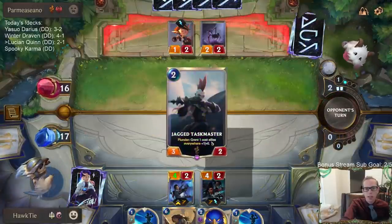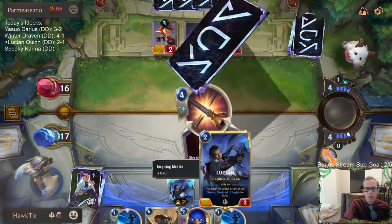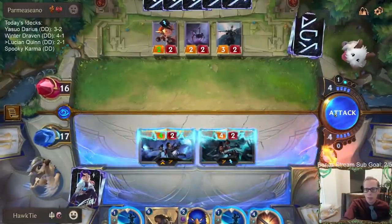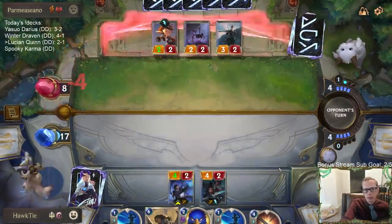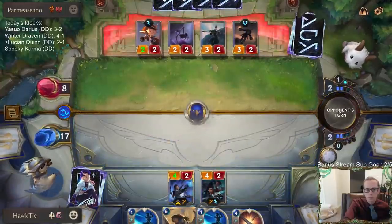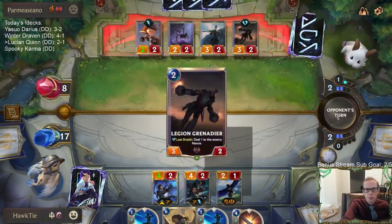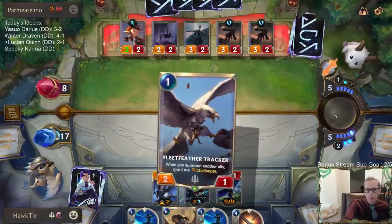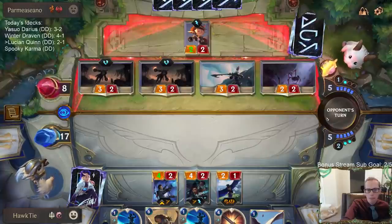I feel like if I block with Senna, I level up Lucian and then they Nocturne Fervor-kill my Lucian. We're in a lot of trouble. We'll just keep Riposte available. Maybe I should have leveled up Lucian - they didn't seem like they had Nocturne Fervors.